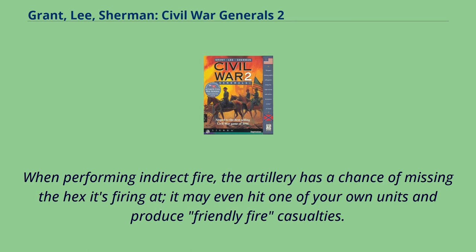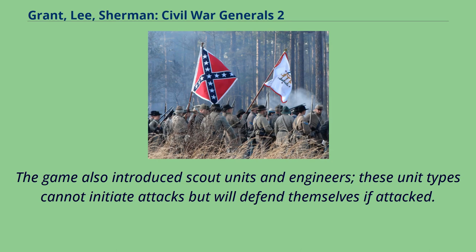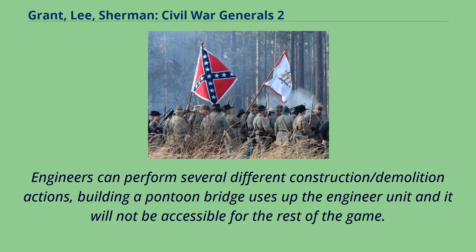This feature may be used if the player has reason to suspect that an unseen enemy unit is in a particular hex. When performing indirect fire, the artillery has a chance of missing the hex it's firing at; it may even hit one of your own units and produce friendly fire casualties. The game also introduced scout units and engineers. These unit types cannot initiate attacks but will defend themselves if attacked. Engineers can perform several different construction/demolition actions; building a pontoon bridge uses up the engineer unit and it will not be accessible for the rest of the game.